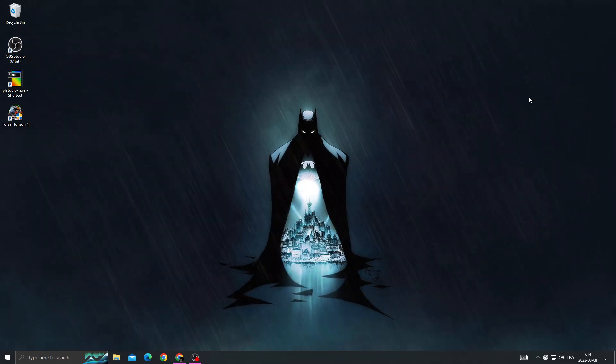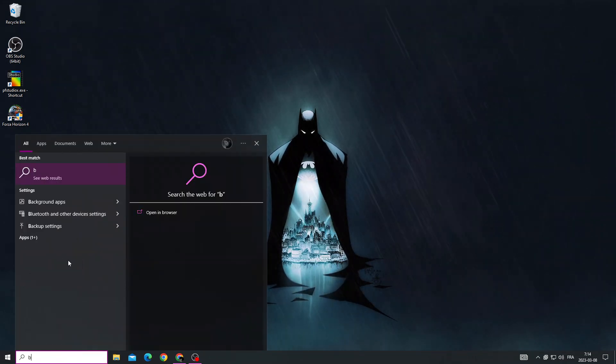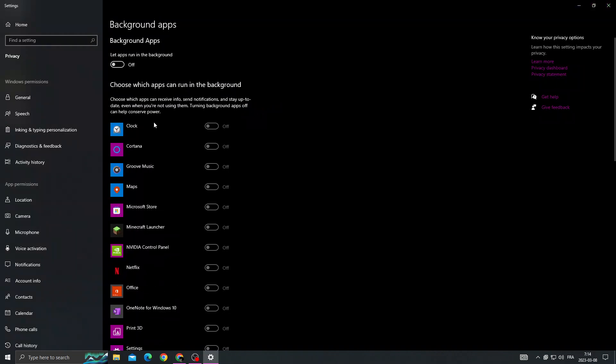Hello guys, in today's video I'm going to show you how to fix the Forza Horizon 4 black screen problem. It's easy — first click here and then type 'background apps'. Once you're here, make sure to disable all those applications.